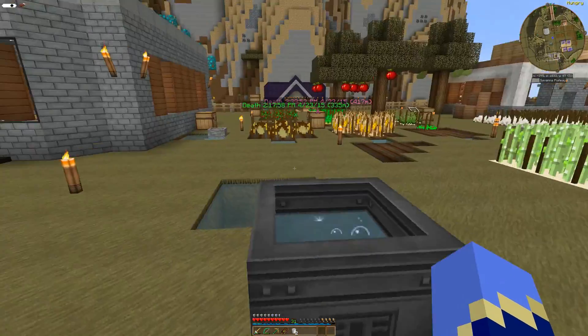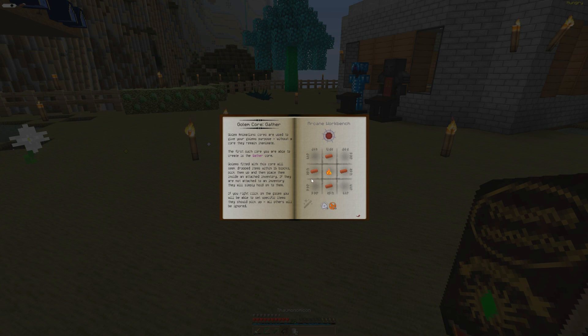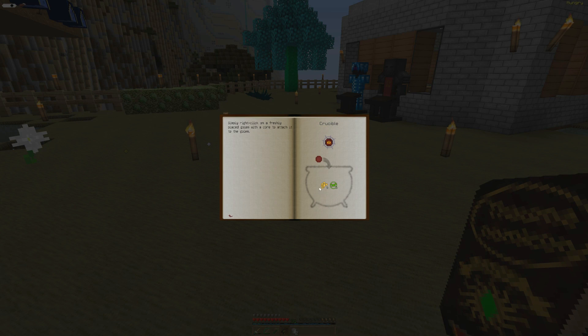Now we have our two Nitor we need. And in order to make this we need to pop that in with some Terra and Lucrum. And for this guy we need Meto and Messius.